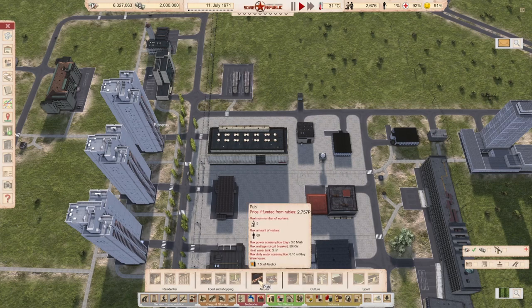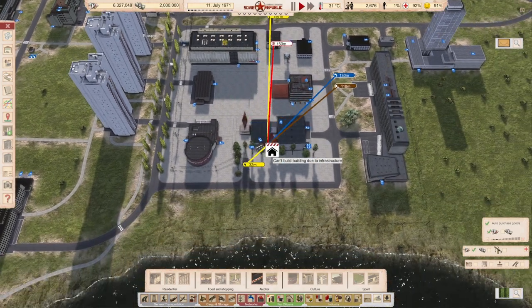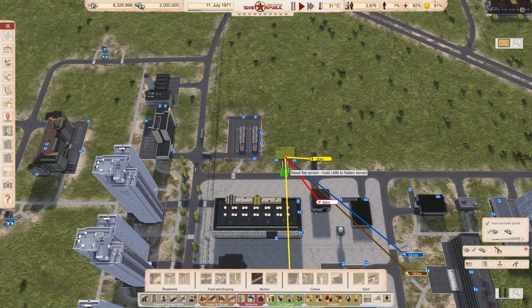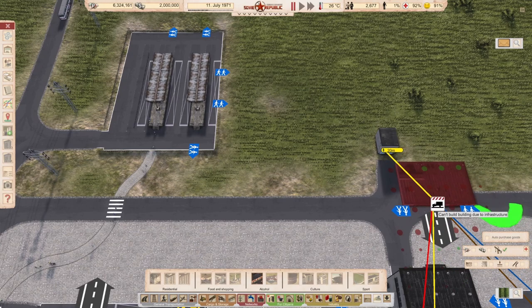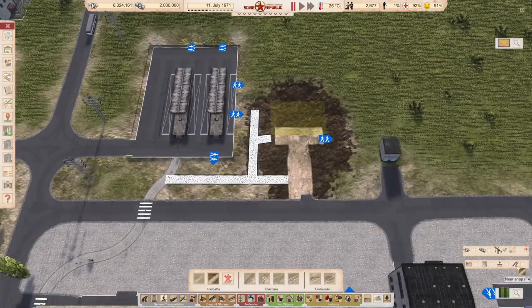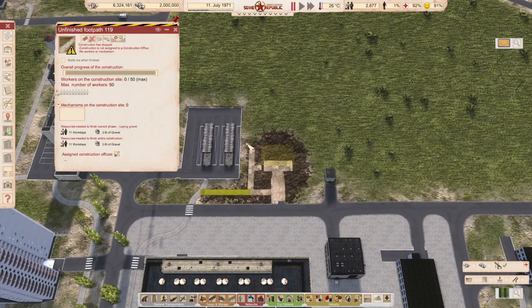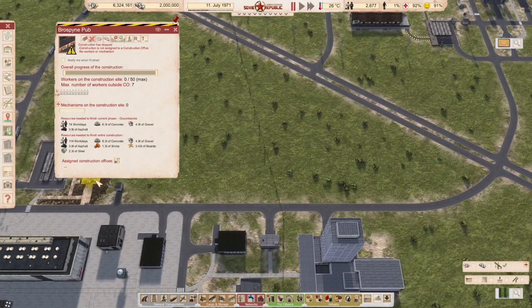The pub needs to have road access, so I wanted to do it here first but I don't have road access — we need to be able to deliver our beer. I thought of creating the pub here. I don't want to auto-purchase goods anymore, and I do want to build it from resources. Now all these buildings are being built using a construction office, but we don't have any workers or mechanisms assigned yet.